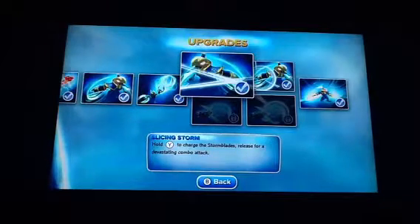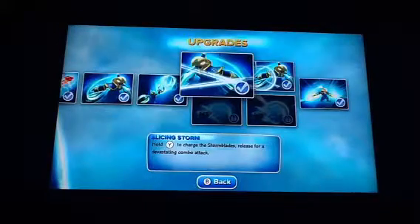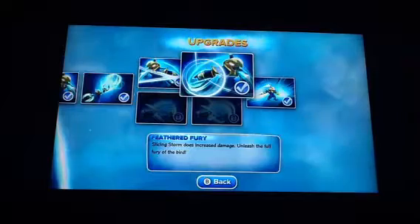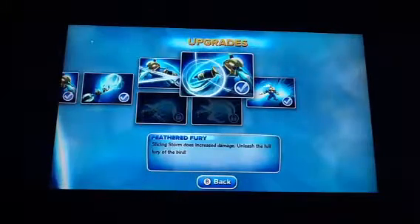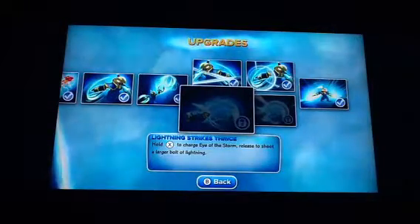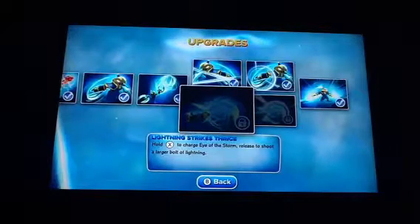The charge combo is amazing — it does so much damage and it's really cool. There's only one downside with it, which I'll show in a minute. Feathered Fury: slicing form is increased, unleashing the full fury of the bird with more damage.